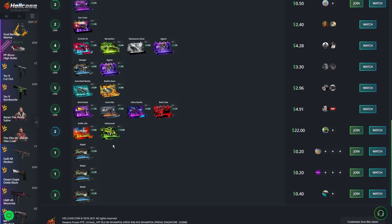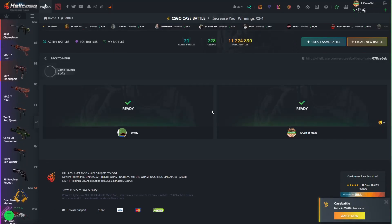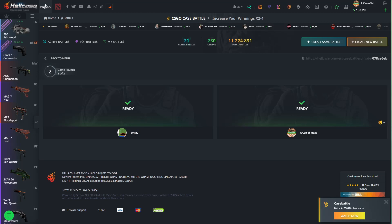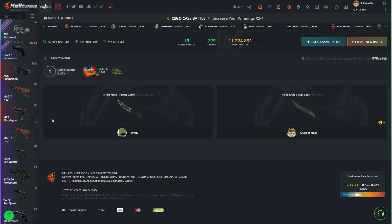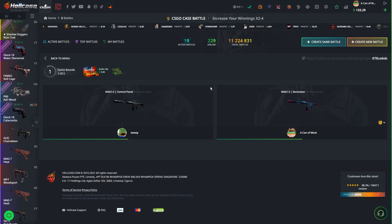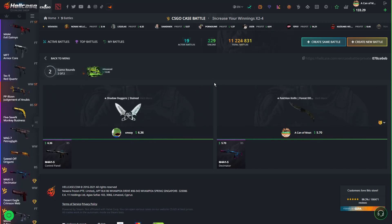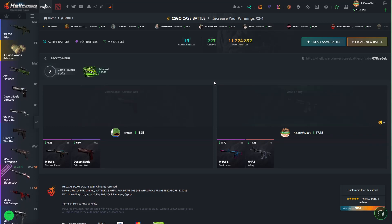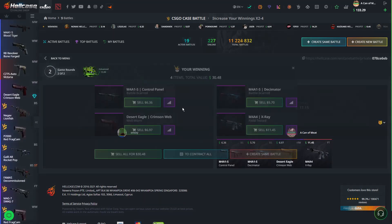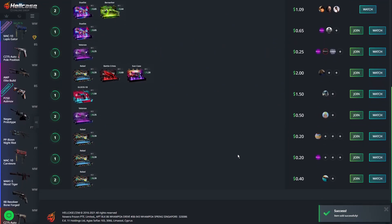$22 battle — it's only two cases. We're going to do it. He's angry. Hopefully that's good for us. Starting off down about 60 cents. Come on, big pull. X-rays enough to take it. Nice — made $8 back from a $22 battle. Not too bad.